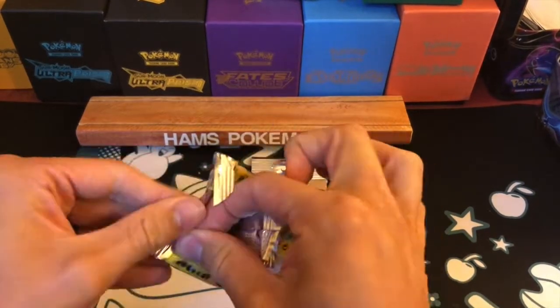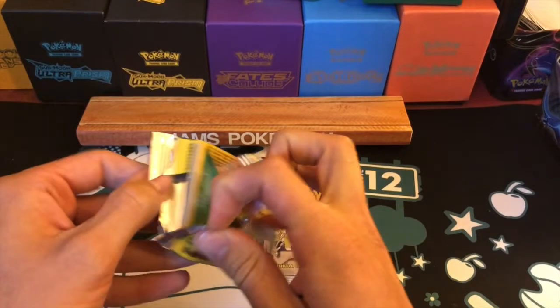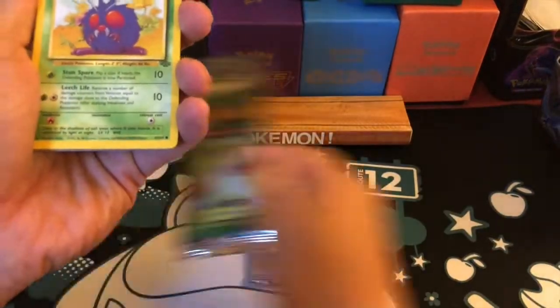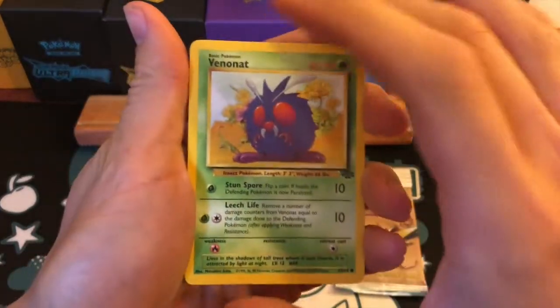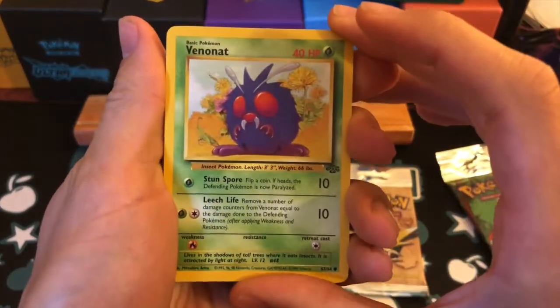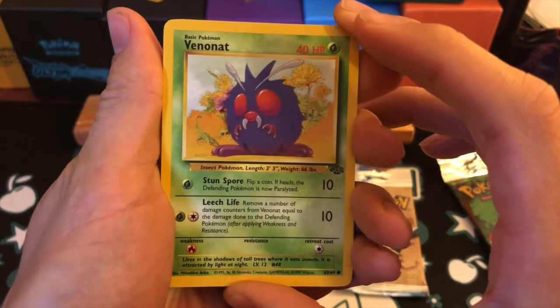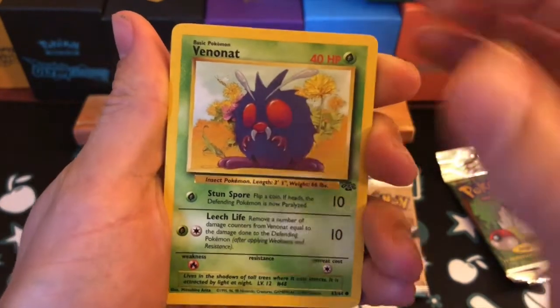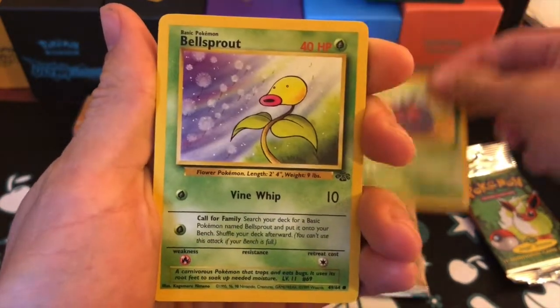These packs have sort of just been falling apart. I tried to go from the top the first time and it just didn't work out for me, so I'm going to go straight into the artwork with respect. I'll bring the cards up a little closer than usual because I really want you guys to revel in the beautiful artwork that is Jungle. The first card is a Venonat.